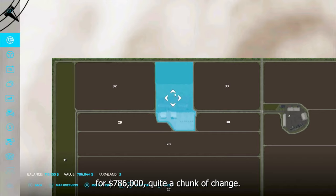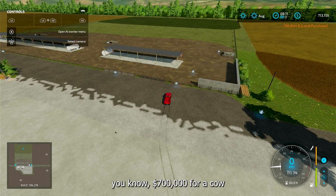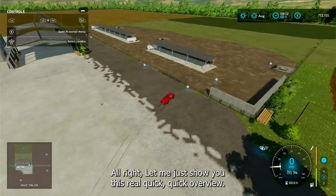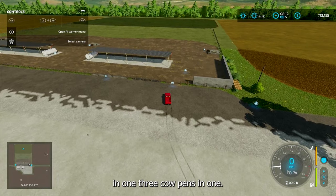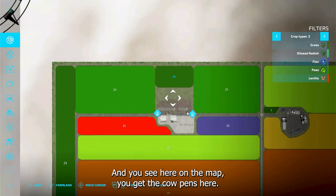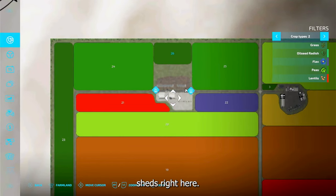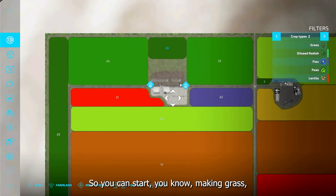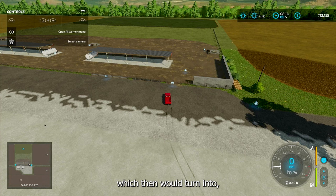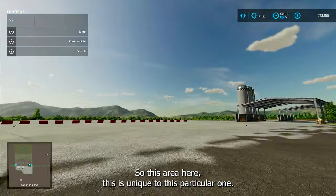It's quite a chunk of change, but it's well worth it — you can pay $700,000 for a farm barn with a rope feeding robot anyway. This area here is three cow pens in one. On the map you can see the cow pens, the silage area, and storage sheds. You also get grassy field number 26, so you can start making grass which turns into hay or silage.